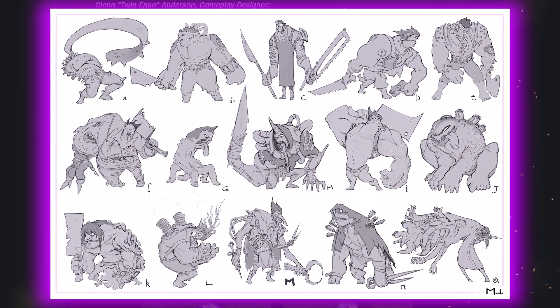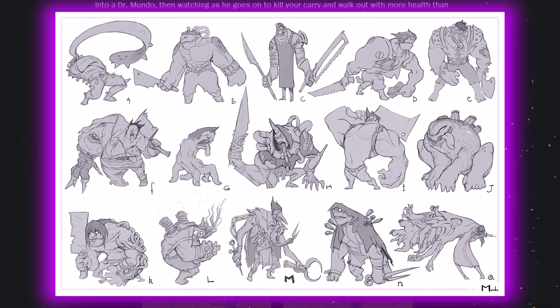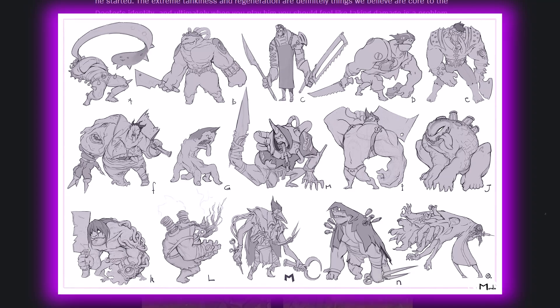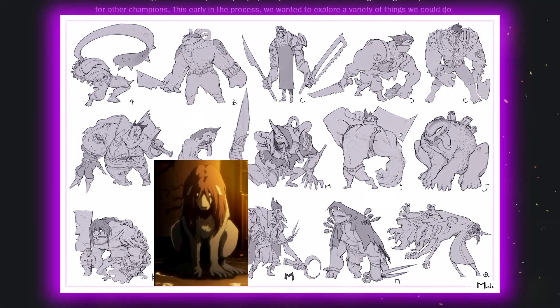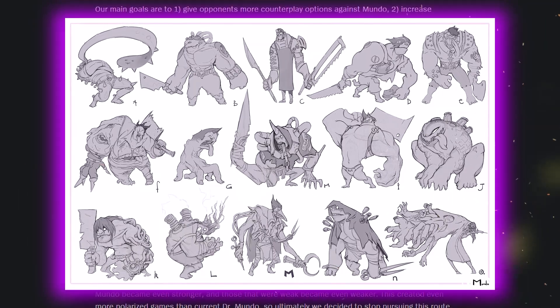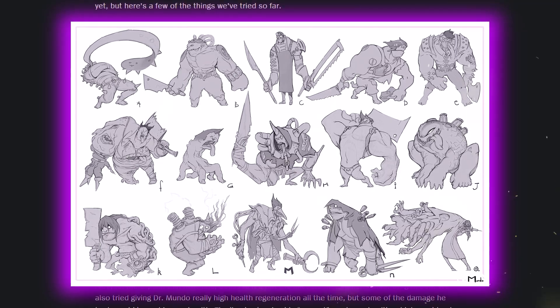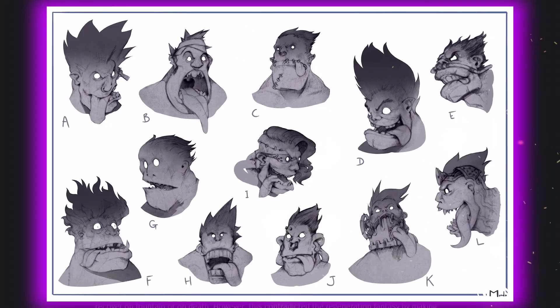Look at all of those concepts — they look straight out of Dark Souls or horror movies. That K1 looks like it's a reference to Fullmetal Alchemist. G1 is really strange though — it's like his head is on a big hand. F looks pretty creepy too. Let me know your favourite out of those.